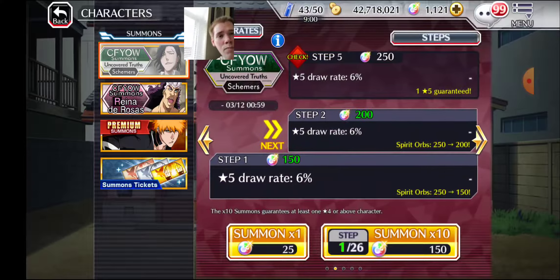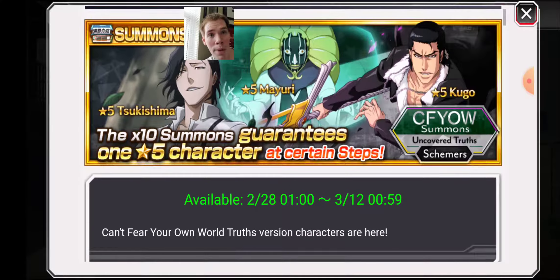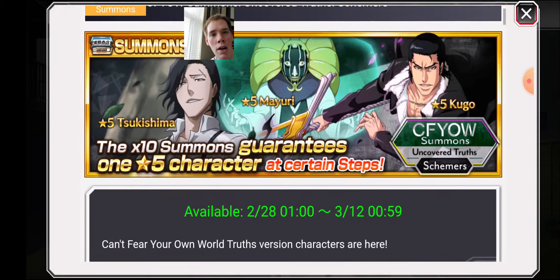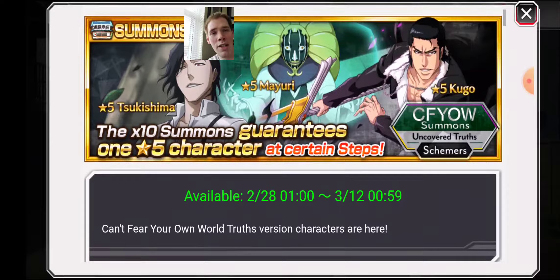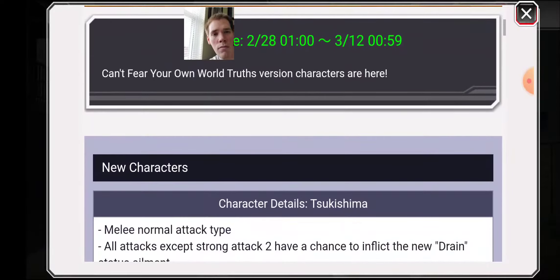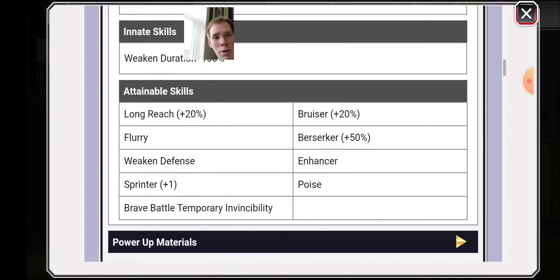It would be nice to get Tsukishima. I don't think we're going to get him, but if you want a solid PvP unit and you're a beginner or intermediate player, Tsukishima is the way to go — he's a must-have. He has stat boost attack in addition to invincibility and all that good stuff. He's pretty insane — poise, flurry, all that good stuff.